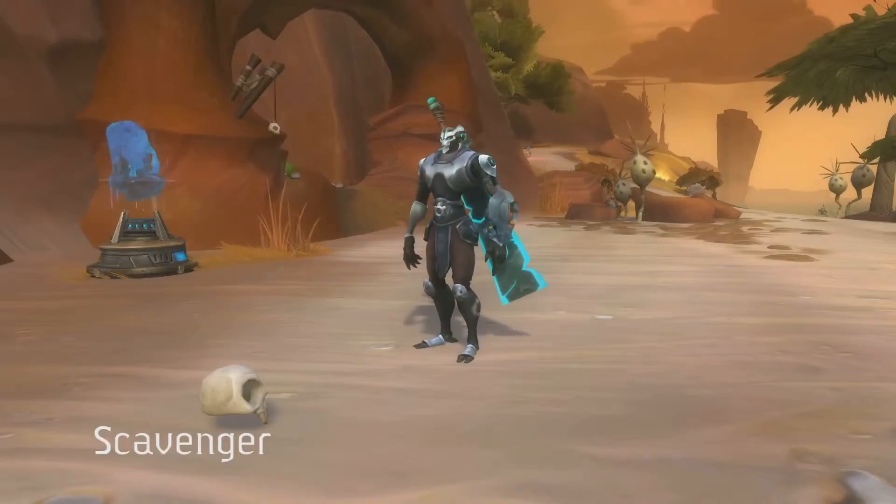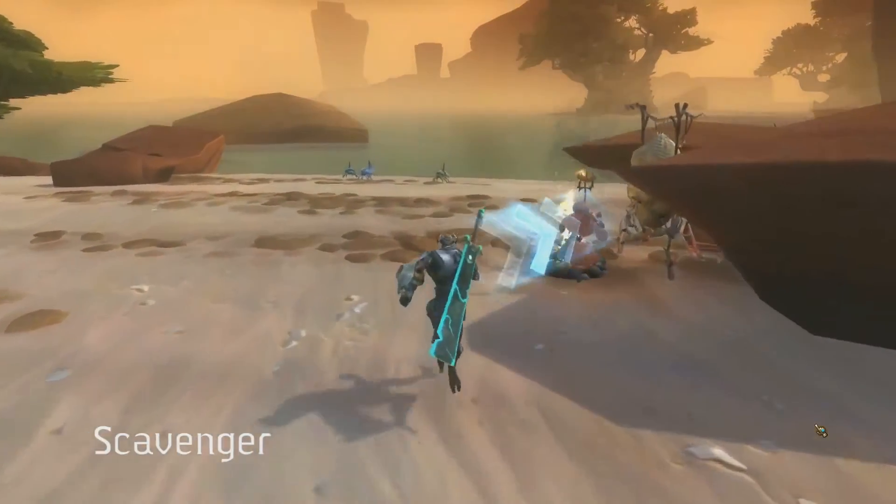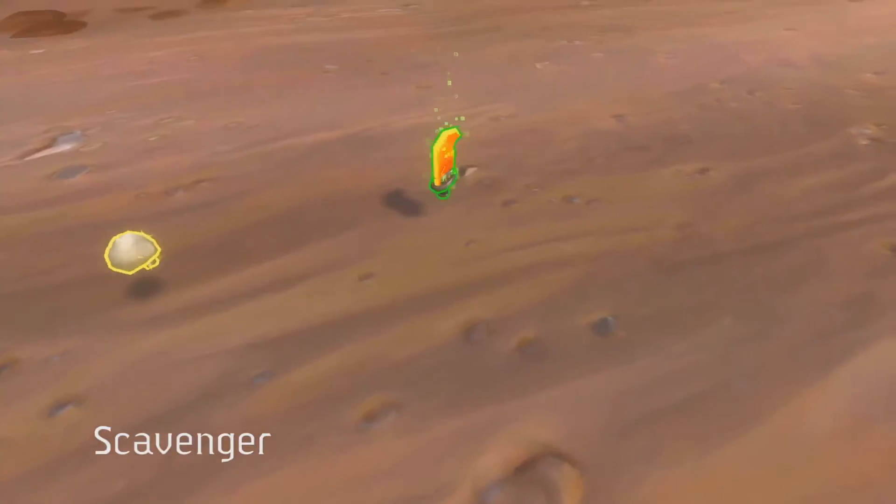The scavenger mission sends the Explorer to the four corners of the map, hunting for clues, speaking to NPCs, digging stuff up, killing monsters — all in the effort to find Eldan artifacts.